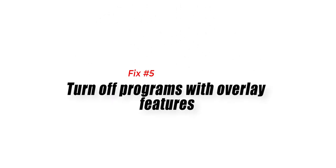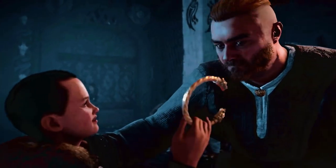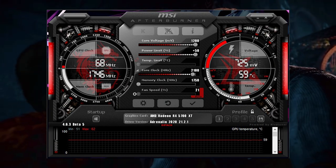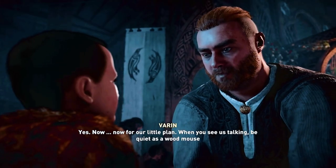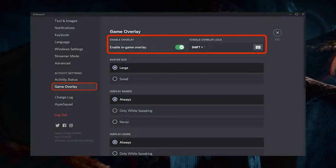Fix 6: Turn off programs with overlay features. If you're using applications like MSI Afterburner or similar programs, try to see if they are causing Assassin's Creed Valhalla to not work properly. If you are trying to stream and use Discord's in-game overlay, consider turning Discord off and see if that will help.